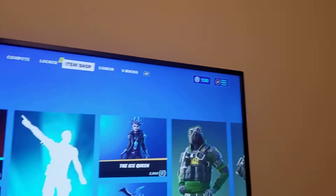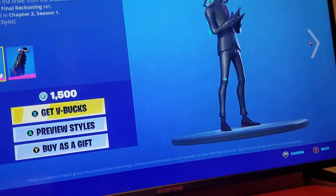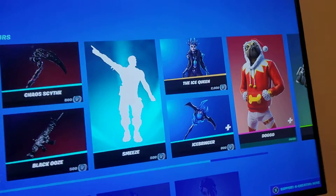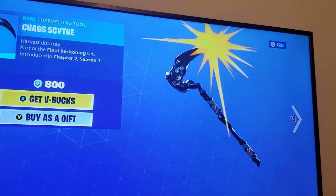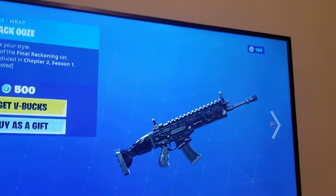We got the Chaos Agent — it's a really good skin. Next we got the Chaos Scythe. And then we got the Black Ooze on all the wraps.